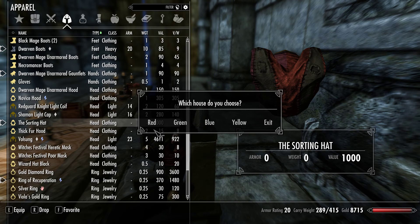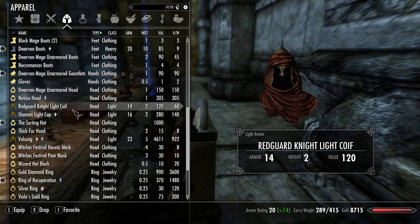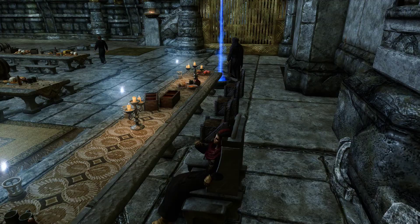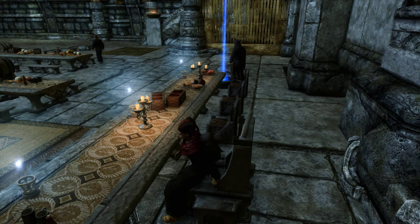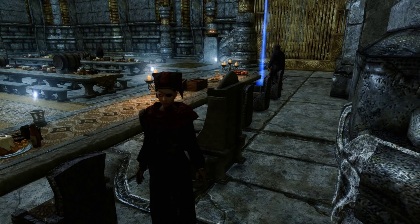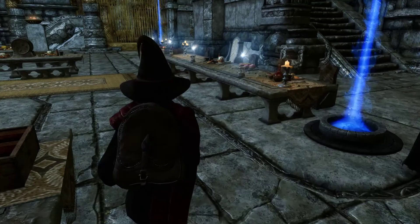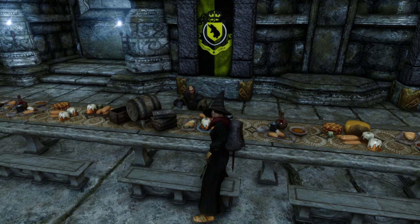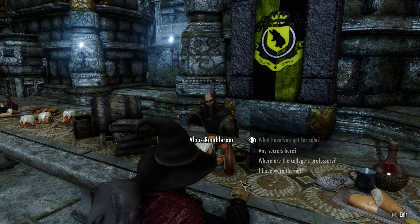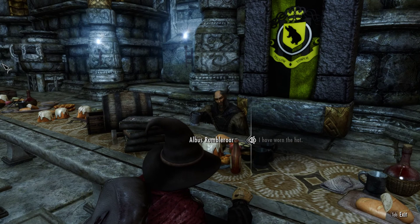Let me put my hat back on. Wait, what does it actually look like? It does that every time you put it on — it's like a Cicero hat, like a stupid jester's hat. That's really funny. Alright, put my witch's hat back on. Albus Rumpelroar, I know which house I want to join. I have worn the hat. Great — now I can give you your uniform. You are now officially a student at this college. Enjoy your studies and do not hesitate to ask questions. Good luck and please study.